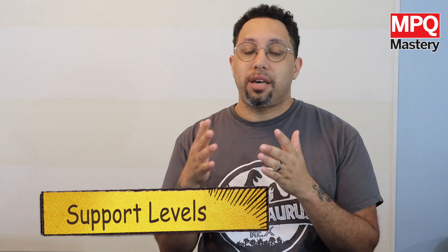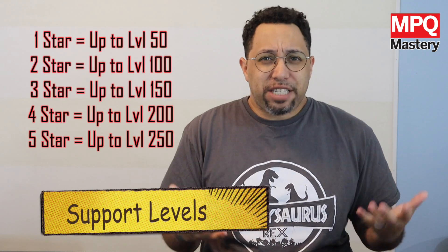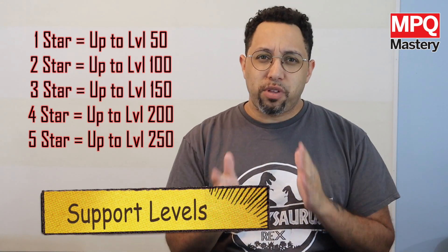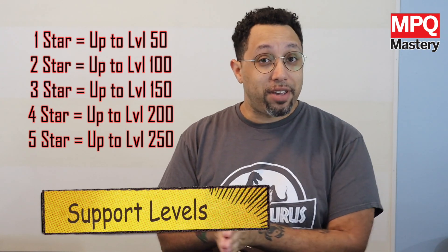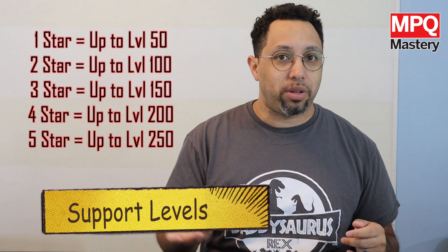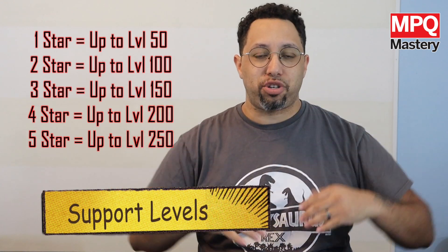And just like with characters, you are limited to how high the level can be based on the star level of the support. It's 50 levels per star rating, so a one star can get up to level 50, and a five star can get up to level 250. Each of those levels raises how powerful that support is — not giving it new abilities, but making the current abilities more powerful. So if right now it has a 5% chance to generate additional AP, if you raise a bunch of levels, maybe now it's 7% or 8% chance and it'll raise as you go.